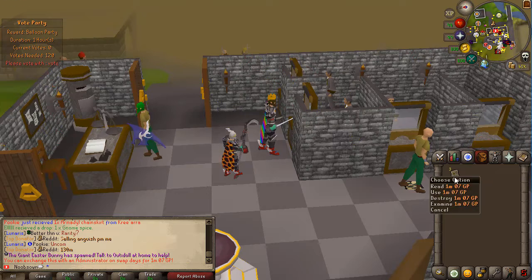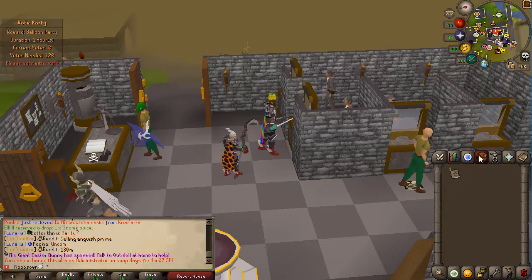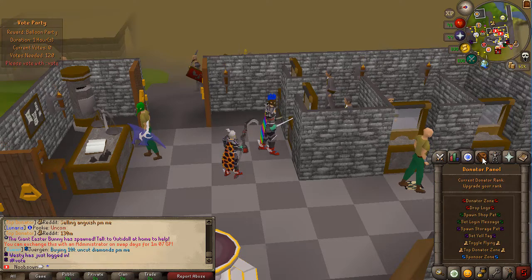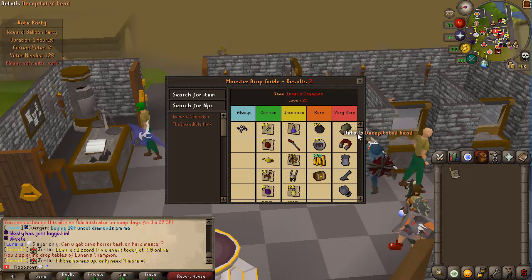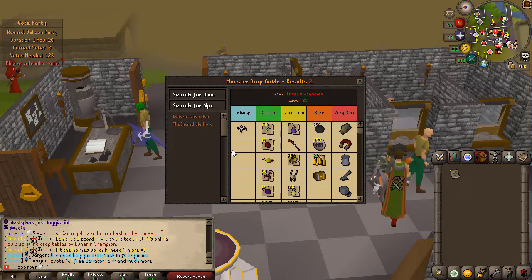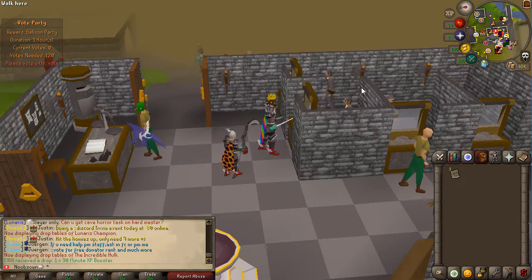Another cool thing they have is 1m07 tickets. These tickets can be exchanged for old school RSGP, but only on the 15th and the last day of every month, when an administrator will swap old school RSGP for these tickets. If you don't want old school RSGP, the tickets can be sold in-game for about 600-700 million each. If you go to the drop logs and search for the item 1mm old school RS, you'll see it's dropped by two NPCs: the Lunaris Champion — on the very rare drop table — and the Incredible Hulk, also at a very rare drop rate. Getting this is a great way to earn some free old school RSGP.